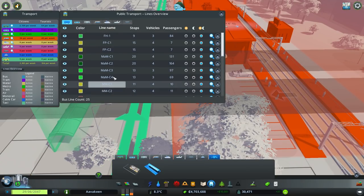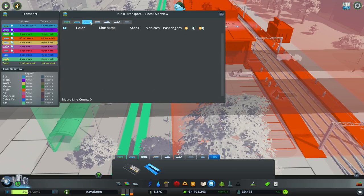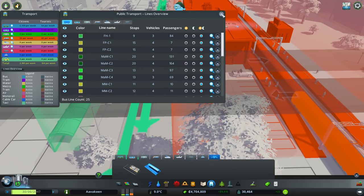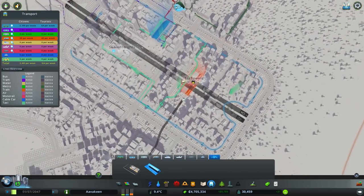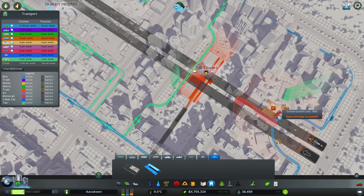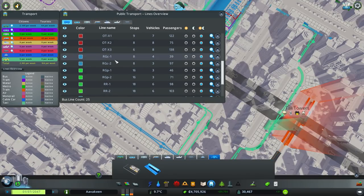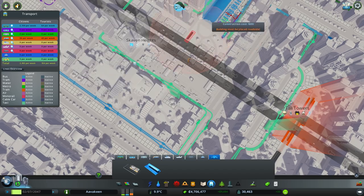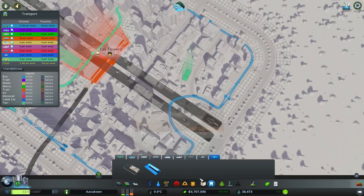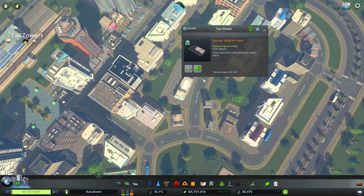Now, have we got many taxis? Can we actually follow the taxis? Let's have a look. Hmm, it might not show up here. Do I just look around and see the green cars on the road or something? Kind of want to be able to monitor this. Taxis in use: 25 of 25. Okay, fair enough.